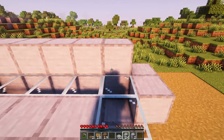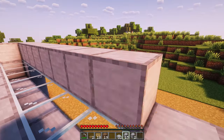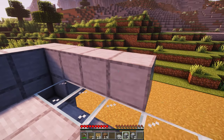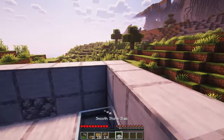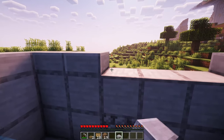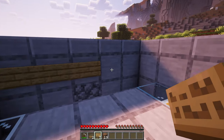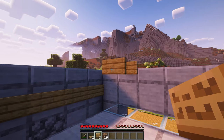Next, build an 11x7 rectangle on top of the farm. On top of the rectangle, place slabs on every block. Against the end with the hopper, place five signs here. And then place an additional five signs against this slab.